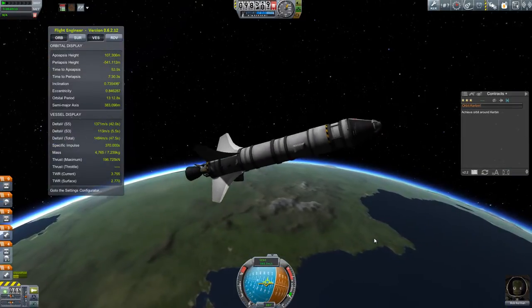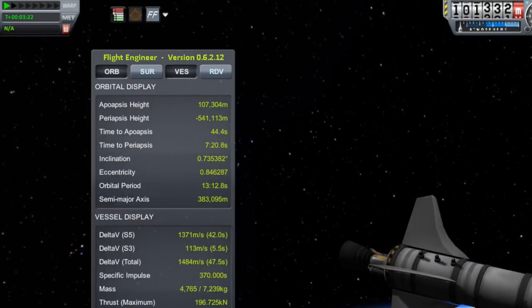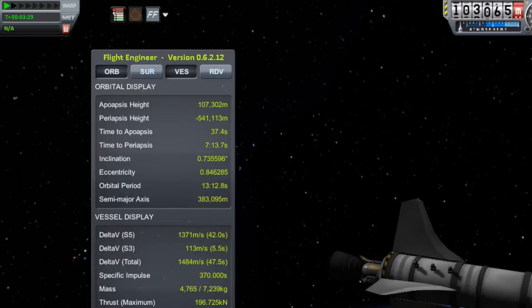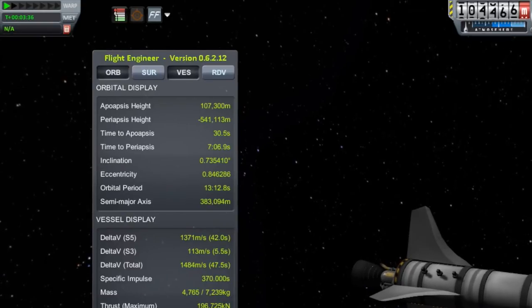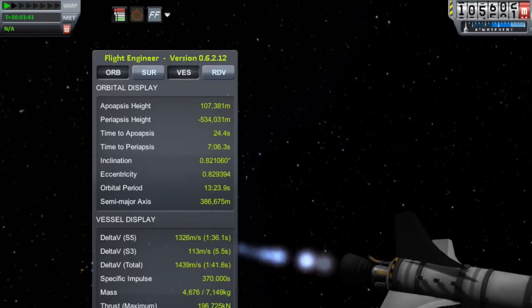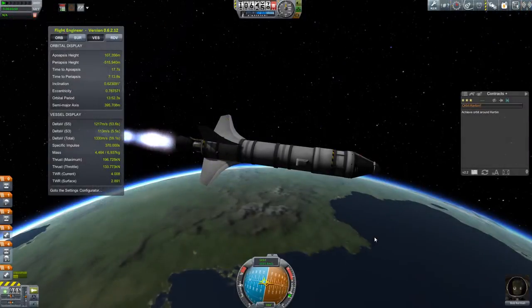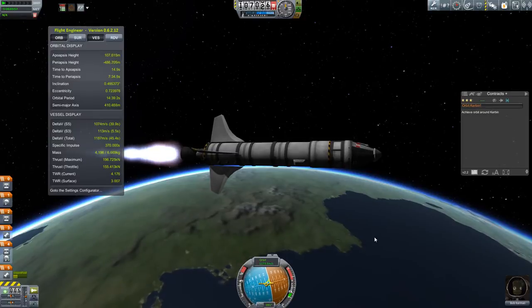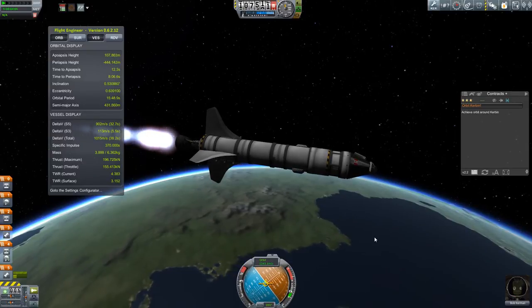As we close in to around 30 seconds before the top of our trajectory, we want to start burning. I like to put the pitch right down to zero below that. Some people go to MapView and set up a maneuver node, but this works just fine for me. As the apoapsis gets closer, I start to burn. The idea is to keep an eye on that time to apoapsis and not let that get below zero. So you want to keep the apoapsis ahead of you. You can thrust up or increase your thrust to accomplish that. You can also pitch up, as I'm beginning to do here. This is a little bit trickier because I don't have SAS.